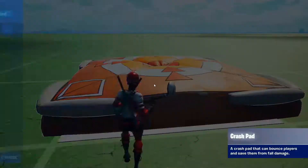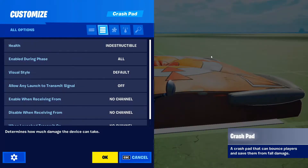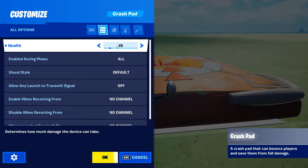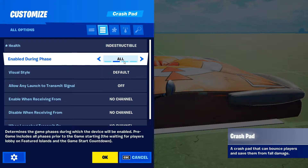So now let's start going through the settings. The first setting is health — how much health do you want the crash pad to have? You can set it to indestructible or set it for as much health as you would like. When you set a health value, people can destroy it, so beware when you're making your maps. Enable during game phase is whenever the crash pad is enabled — you can enable it during all, pregame, gameplay, or none.